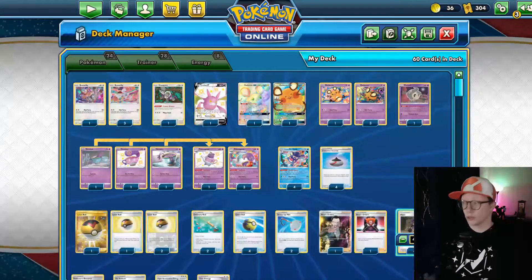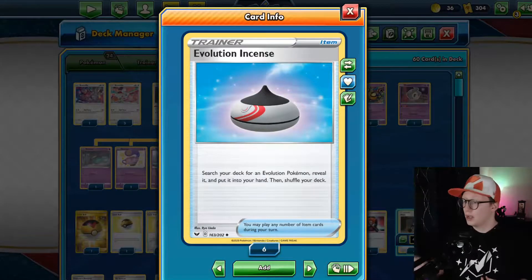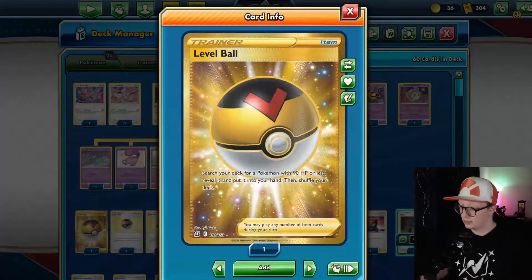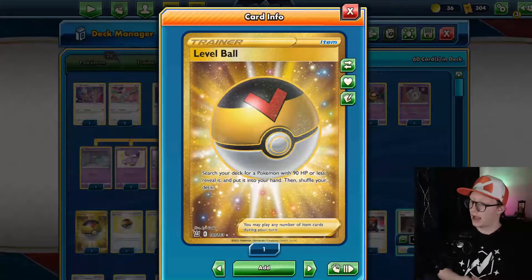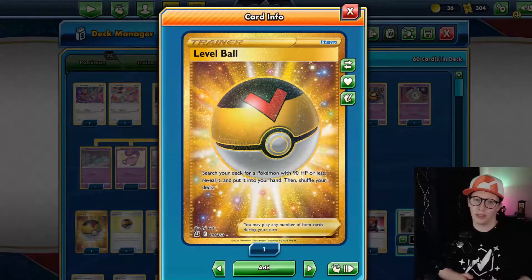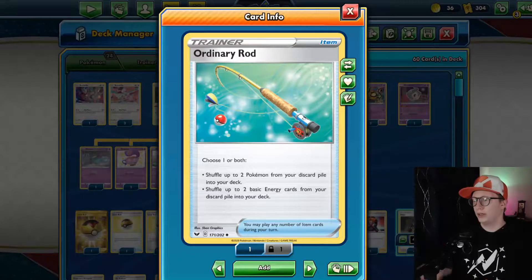Let's move into the trainer portion. We play Evolution Incense to help search out evolution cards — mostly for finding Poltergeist, but we can also use it to search out Galarian Mr. Rime so we can discard it. I play three copies of Level Ball, which finds a Pokémon with 90 HP or less and brings it to your hand. Most of the attackers we have don't have more than 90 HP, so it's a really viable way to get them to hand. This was recently released in Battle Styles, and it's one of the additions I made to the deck.